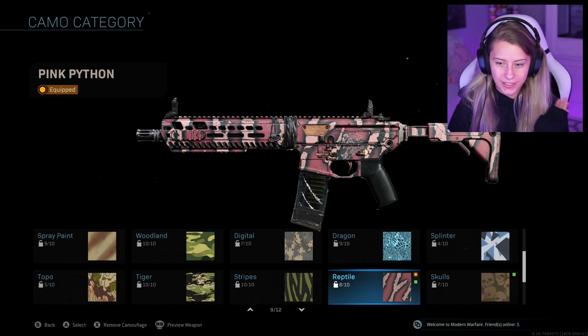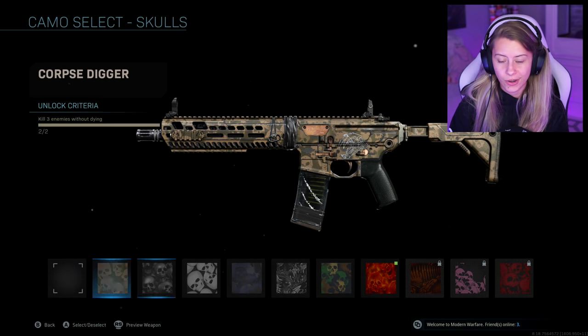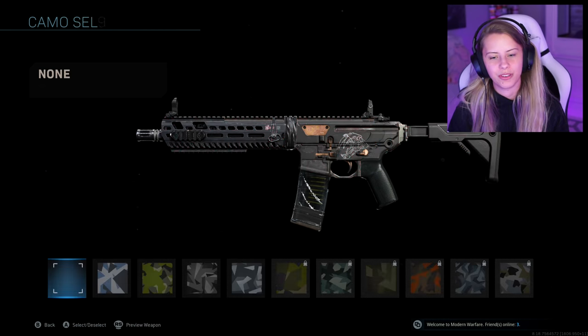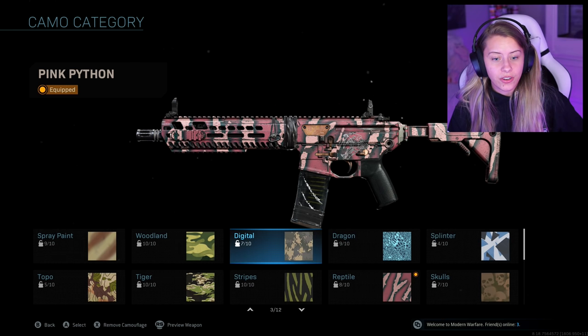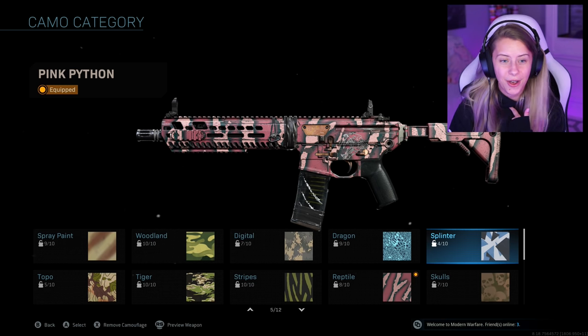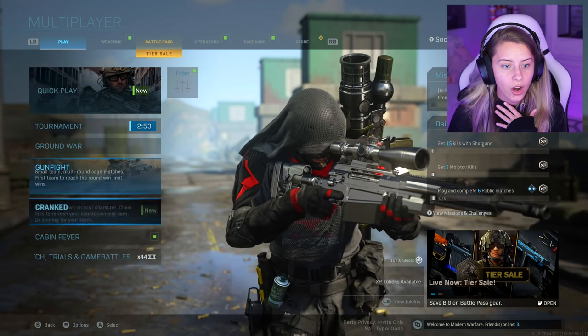Hello friends — I have returned to the gold grind on the M13. I completely forgot what we were doing. We're back on Modern Warfare. Kills with no attachments — making good progress. Skulls — making fantastic progress, only need 15 more of the three kills without dying. The one I'm most worried about is Splinter — I only have 17 long shots and that's not good. We'll grind out most of the other camos today and focus on Splinter offline later. Cabin fever's here!